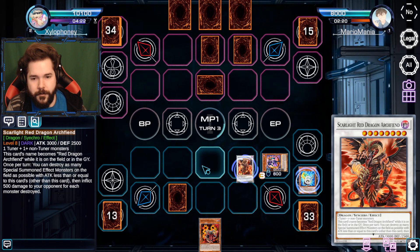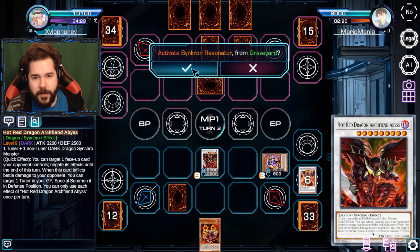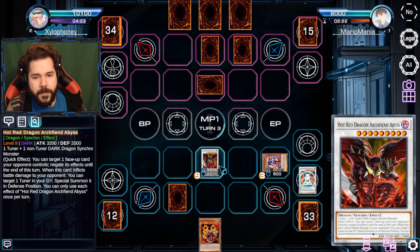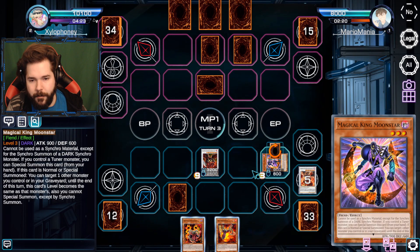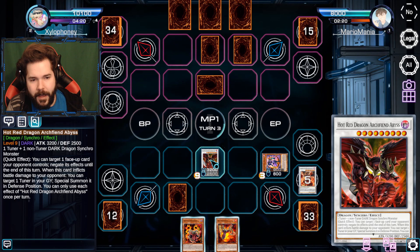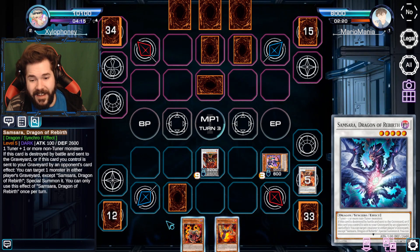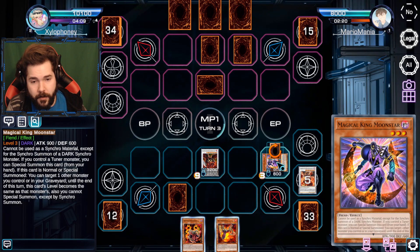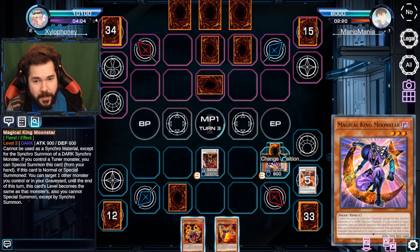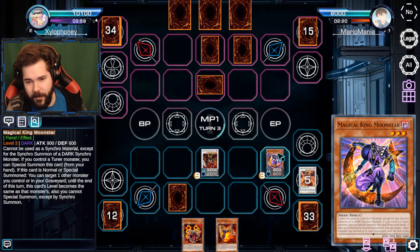I don't have a level nine. The best card in the deck - or at least my favorite card that I used to use in plenty of other decks - this adds another Resonator to my hand. I need to inflict battle damage to get that effect off. Do I just climb past Hot Red Archfiend Abyss? That sounds stupid - he's such a great card. But I guess I could set myself up for further success. I kind of wish I didn't have Magical King Moon Star on the field - I'm hating every bit of this card.